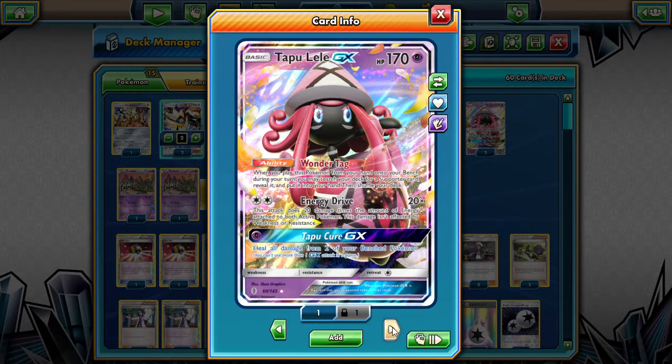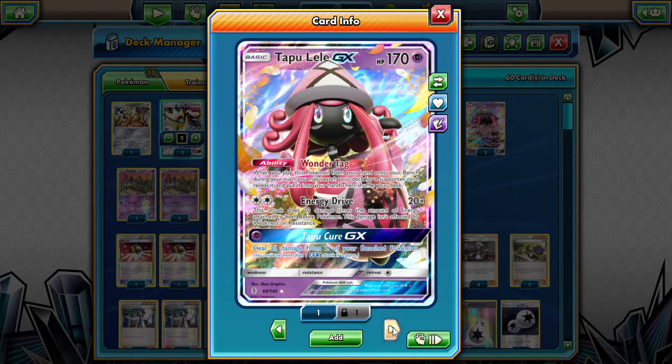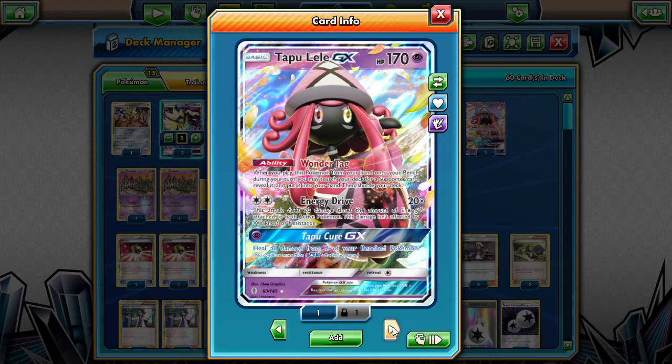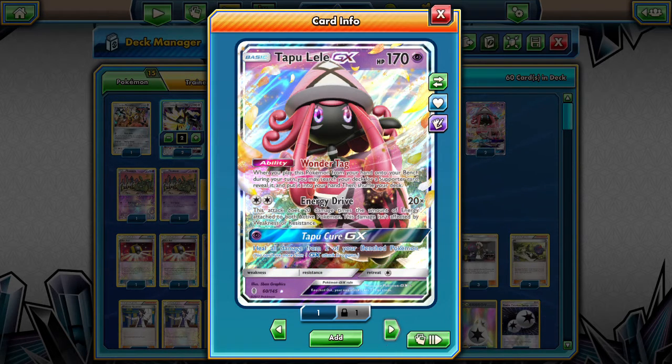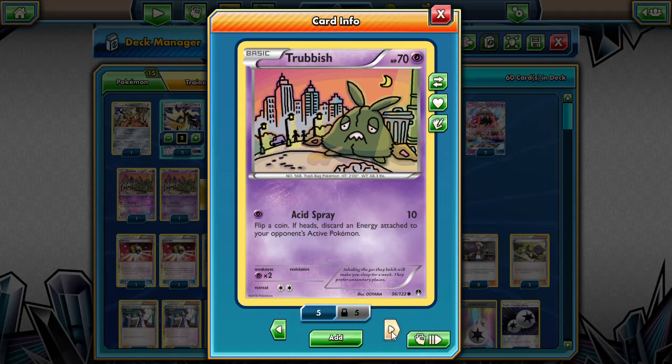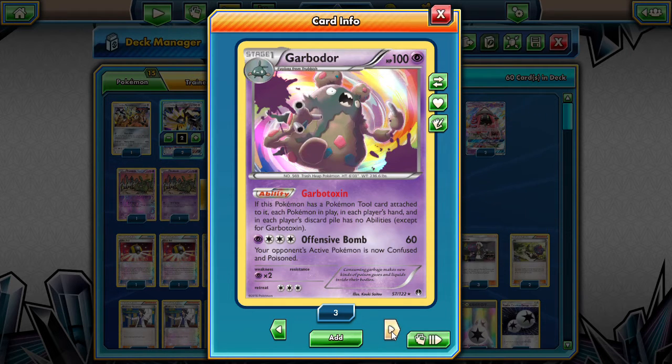We also play two Tapu Leles for general draw support. We are not going to primarily look for a Brigette first turn, but we're not going to say no to it if it shows up. We also play a Lillie so we can have the option to just draw more cards if we need to. And here is that line I was telling you about — we have two Trubbishes paired with the offensive Garbotoxin Garbodor. As long as it has a tool attached to it, your opponent does not have any abilities. Pokemon in play have their abilities shut off except for Garbotoxin, which is pretty sweet. You'll see this as a tech in a lot of decks.